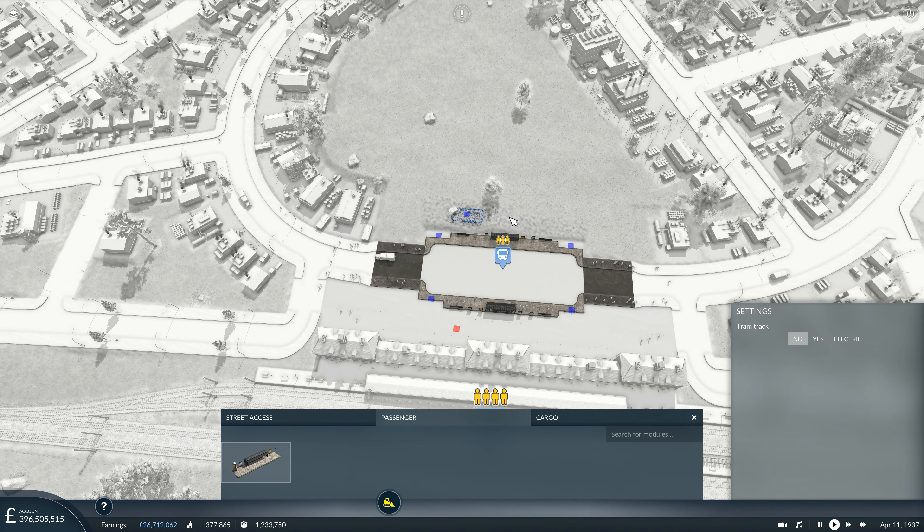The loop is fully electrified, which will work nicely. Let's get the tram stops in along this new line. We'll have one here and one in this area. I don't want too many frequent stops on the tram service - I prefer to space them out so they can get up to their speeds a little bit easier.